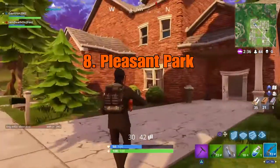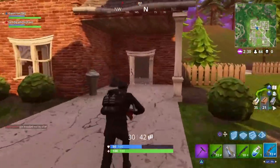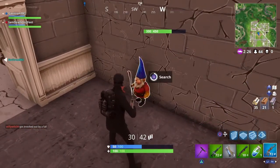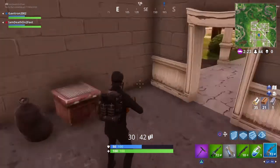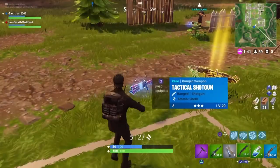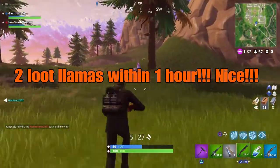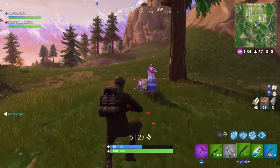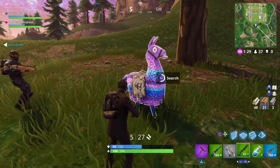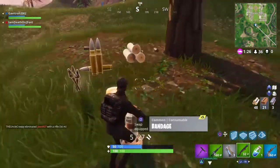Here we are in Pleasant Park, and you can hear the giggling. As soon as you open this door, there he is. There's two people — I've got to go help Gavitron. But that's where he is in Pleasant Park. Outside, two loot llamas in one day — this is my second one, and this is the second one outside of Pleasant Park. Cool.